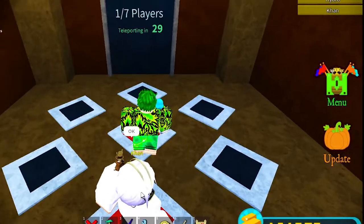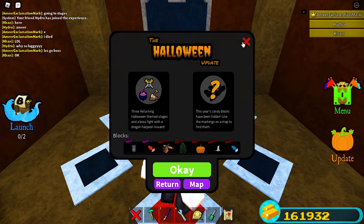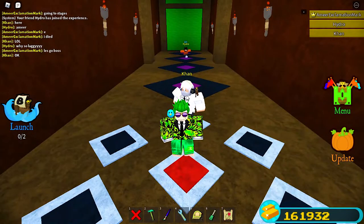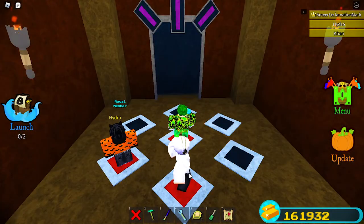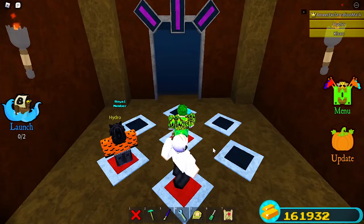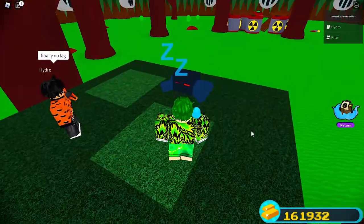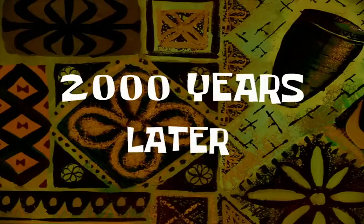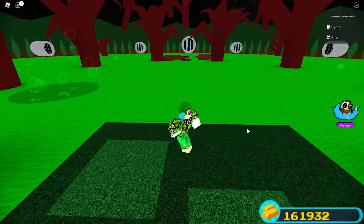Let's go to the boss fight. Click update and then click on the boss. You spawn right back there, come to here, and get in one of these. Wait for the timer to go down — when it runs out you'll get teleported. Now you're here, go to this spider and wait for it to wake up.